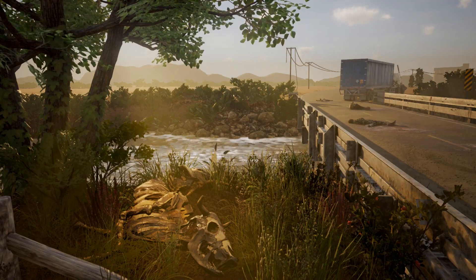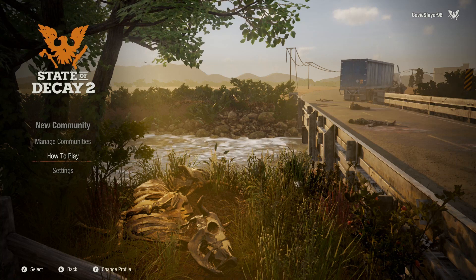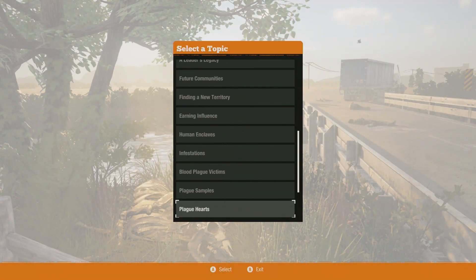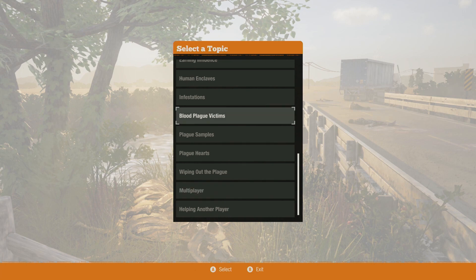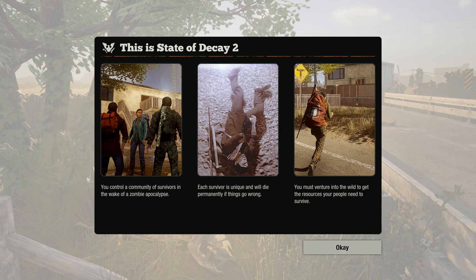So, let's indeed press any button to continue. New community. Manage community — I'm guessing these are fancy words for save files. Okay, do I want to read the... okay. This is State of Decay 2.